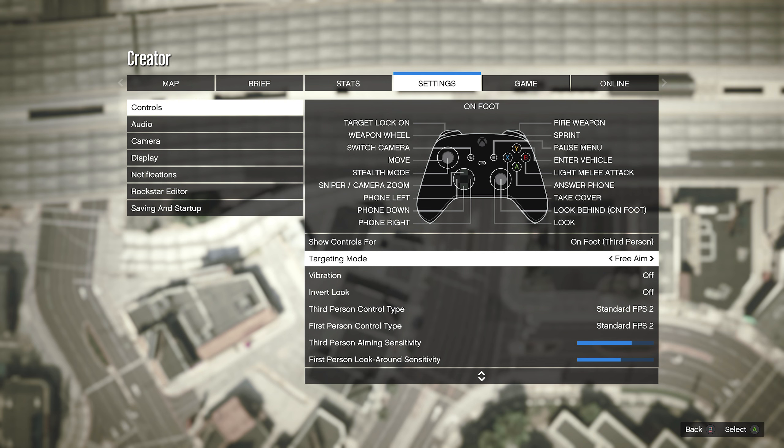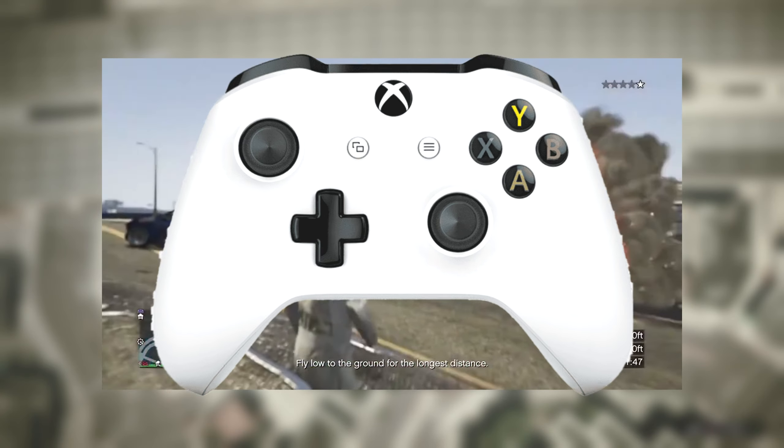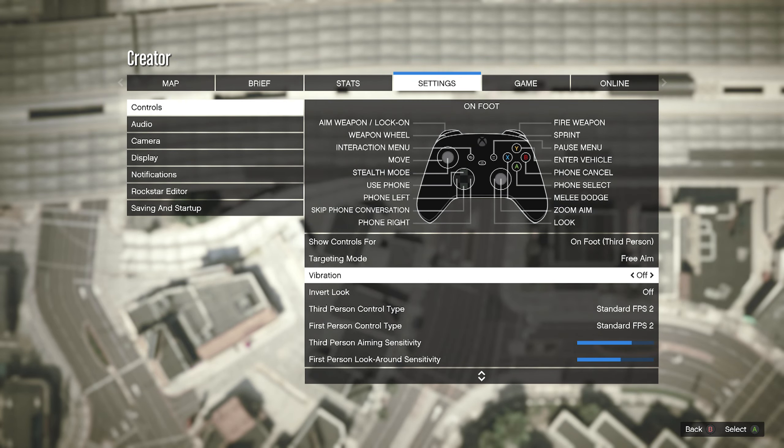For the vibration on your controller, I always turn this off. I do this with pretty much any game I play, but I have to admit the vibration in GTA Online is very good. It can make you feel really immersed into the game — for example, if a car explodes close to you, you will feel that explosion on your controller. This is really up to you and your personal preference.